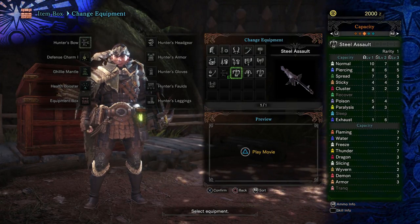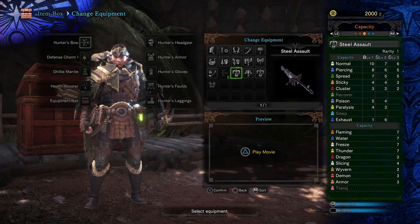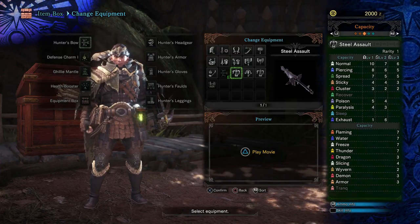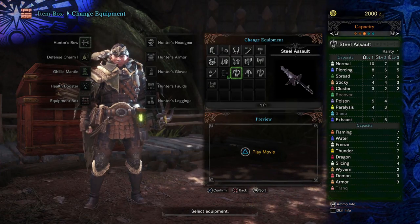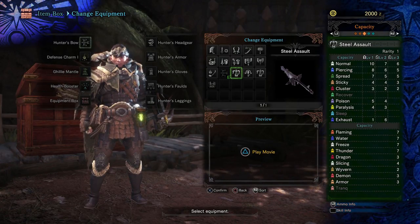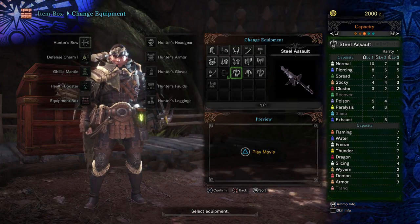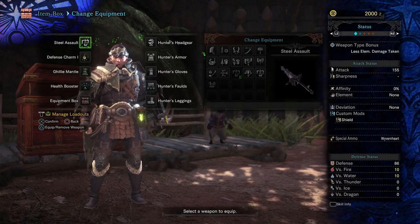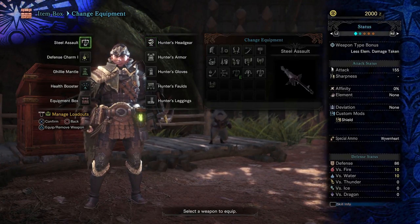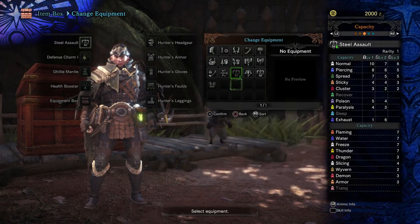If I load this with normal ammo, it can shoot ten times before a reload. This can't use recover shots or sleep — so I can't put monsters to sleep with this, and I can't heal allies, because recover heals your allies. It can't use track darts either.